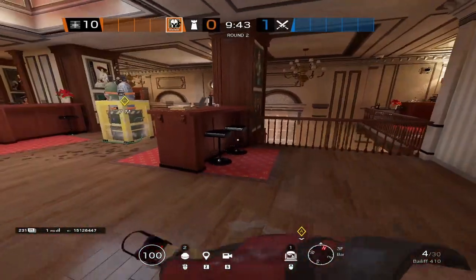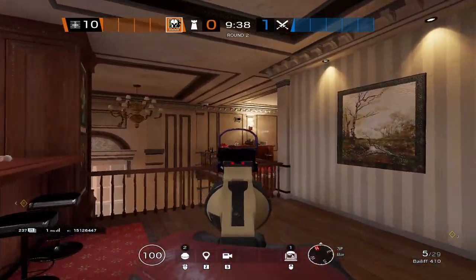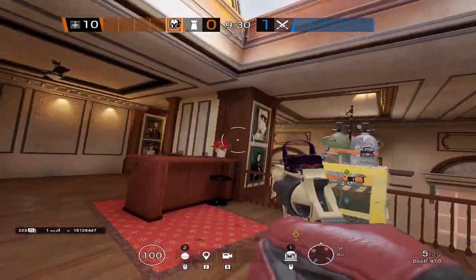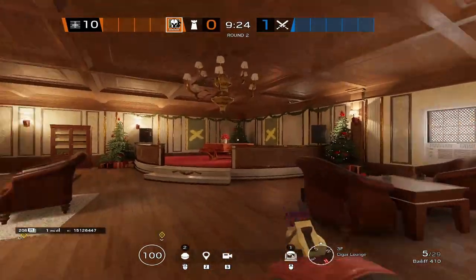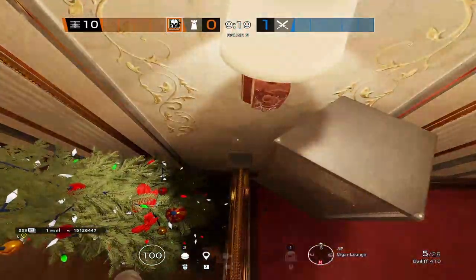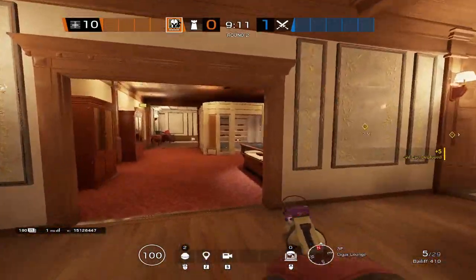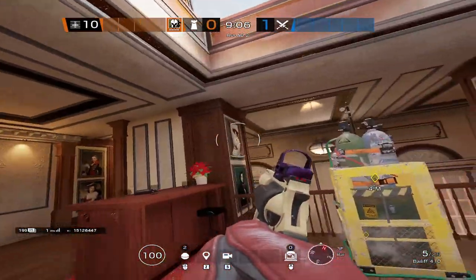Moving on to Maestro: the first evil eye spot is on Heaven — vault up on the bar and place it high to see the new hatch and majority of the site. The second spot is on the first pillar, the third spot is on the second pillar. A fourth option is placing your evil eye inside Christmas just to shoot drone economy early round — vault up on the railing and place it there. It won't live long, but it's up to you which of those four spots you prefer.